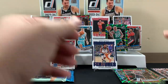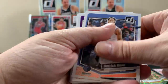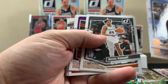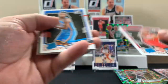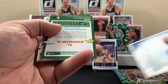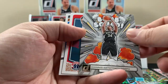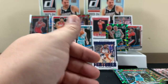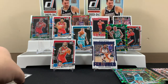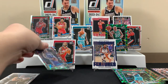All right dude, last pack of the video - it'd be ideal if there's an auto right here. Derrick Rose, James Harden, there's another Cam, Wallace, Washington Jr., Bomb Squad. No auto, son. It's all good though - got a couple of Victors, got some good rookies, got a couple good green rookies. I think we did all right here.